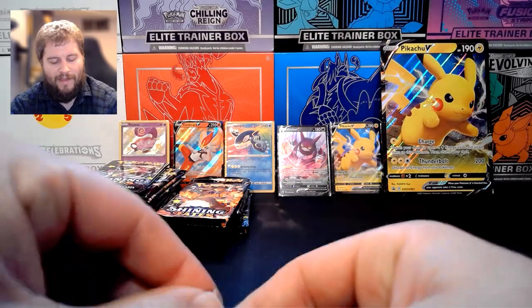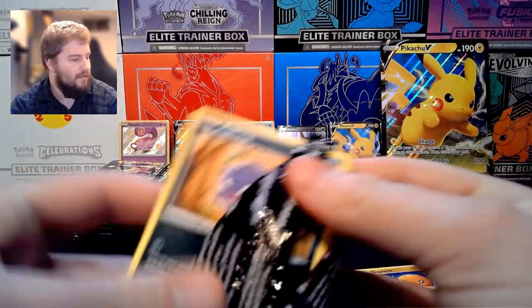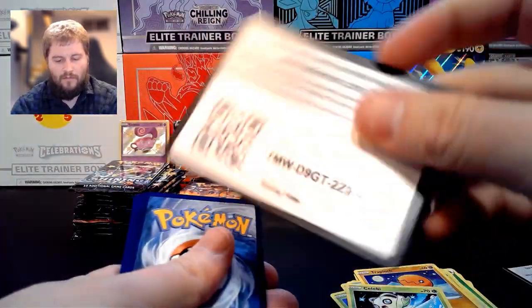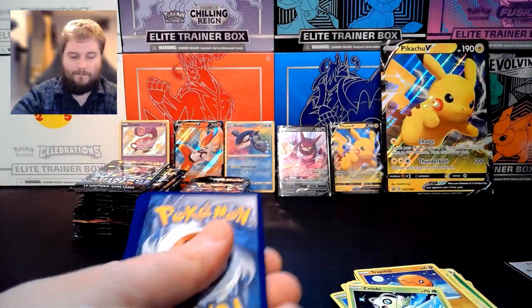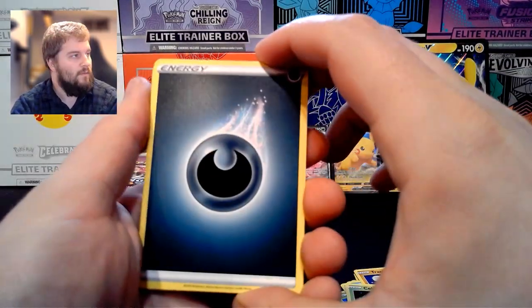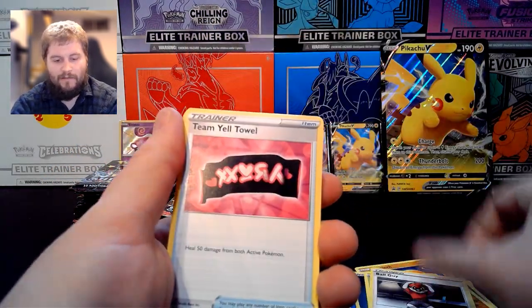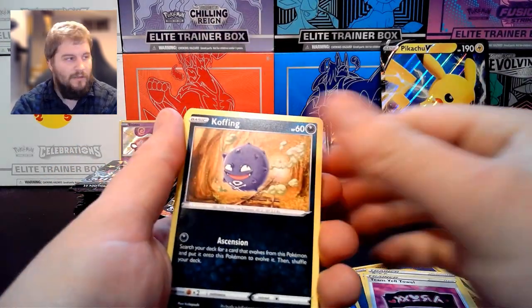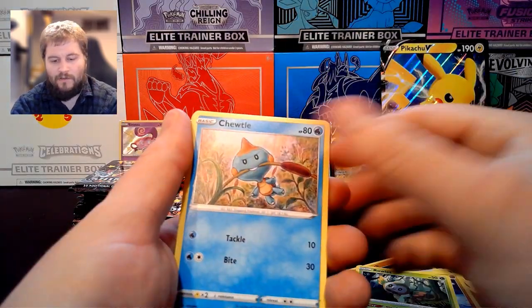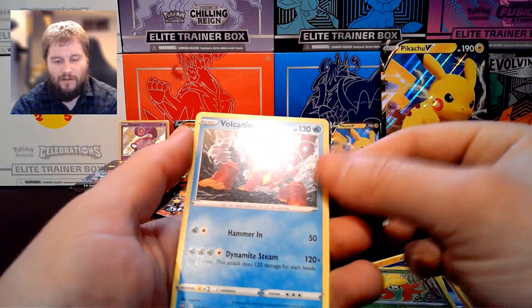Fourth pack from the first ETB. We have Dark Energy, Tropius, Ball Guy, Team Yell Towel, Koffing, Trapinch, Rowlet, Toodle, Morpeko, Reverse Holo Gossifleur, and a Volcanion.